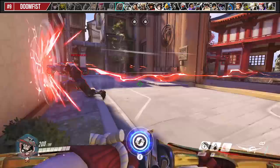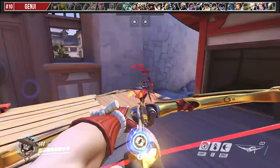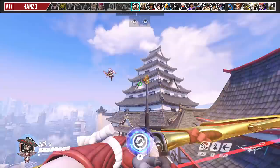A leap is going to be your best friend against Doomfist. You can straight up dodge his Seismic Slam, mess up his primary fires after his uppercut, dodge his Rocket Punch, and avoid getting one-shot by his ultimate.